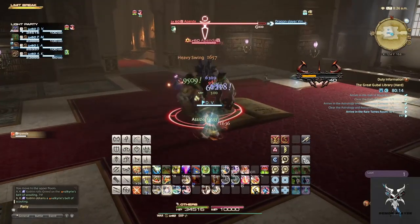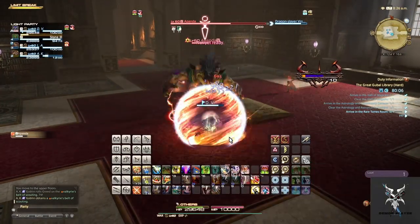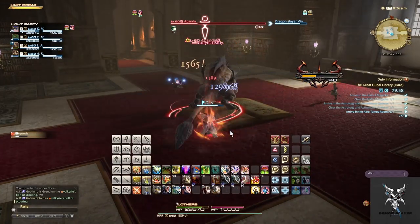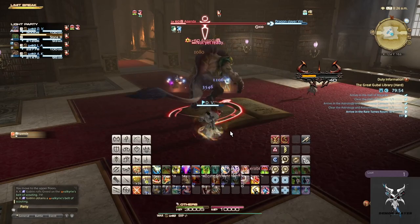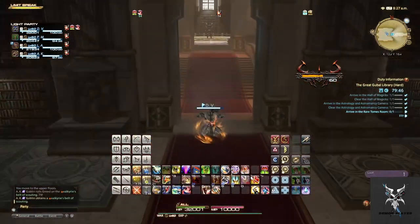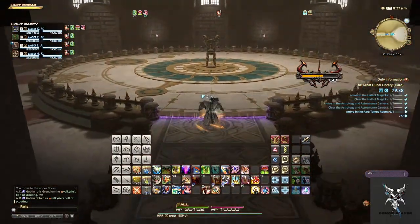A Panda will occasionally cast a large circular AoE that just needs to be moved out of. When he gets down to about 50% HP, he'll continuously start casting an AoE that applies a Vulnerability Up debuff. This is a DPS check — burn him down before you accumulate enough stacks of Vulnerability that it starts to kill everyone.